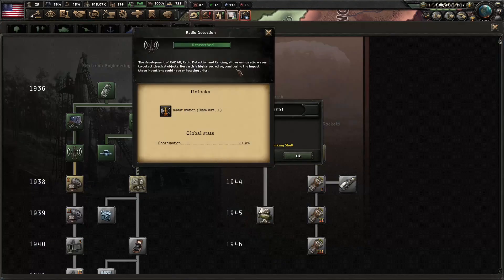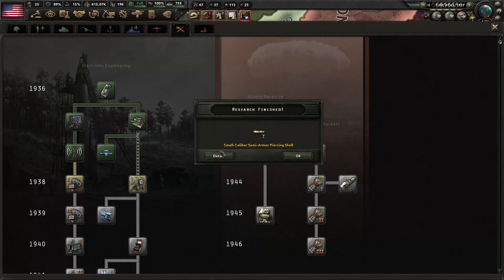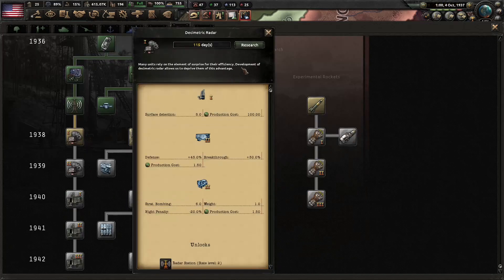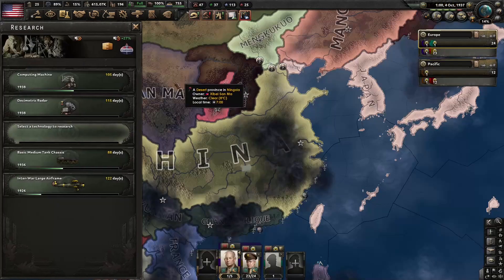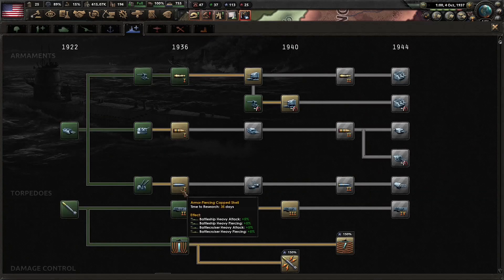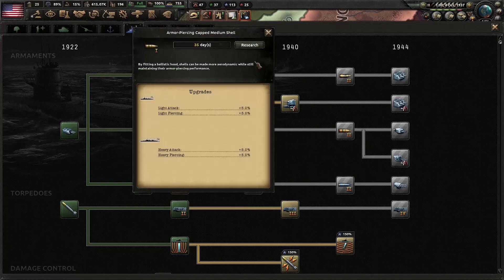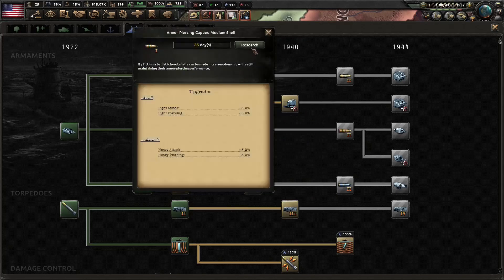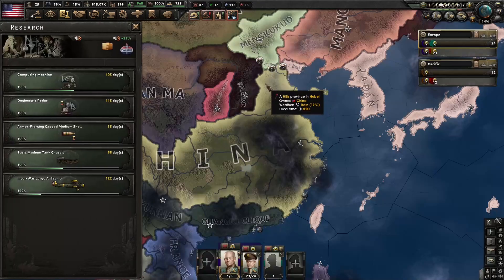We got radio detection and small caliber shells. Let's get the next level of radar for our ships so that we can start mass producing them. And we'll go ahead and get the next level of shells for our navy so that we can be ready to do these for our ships in hopefully 1938.